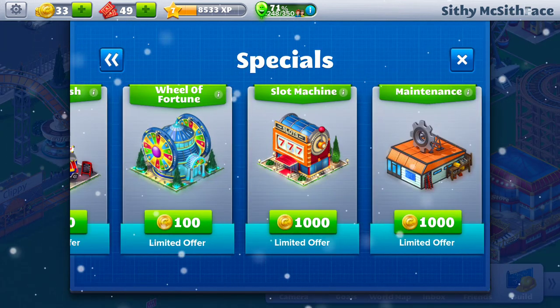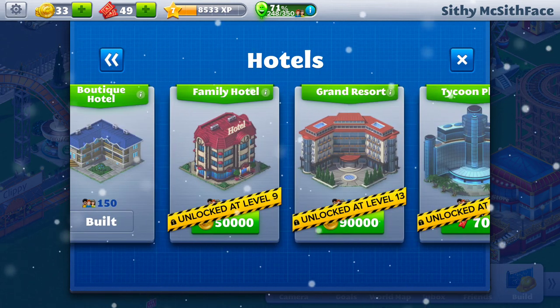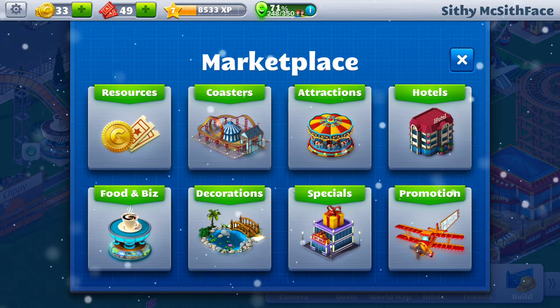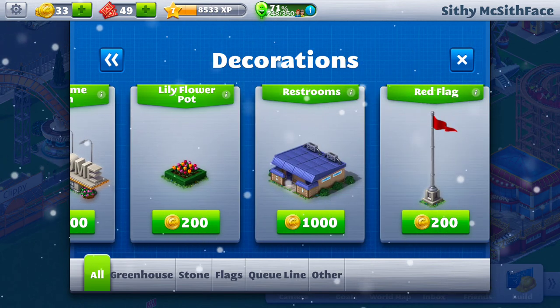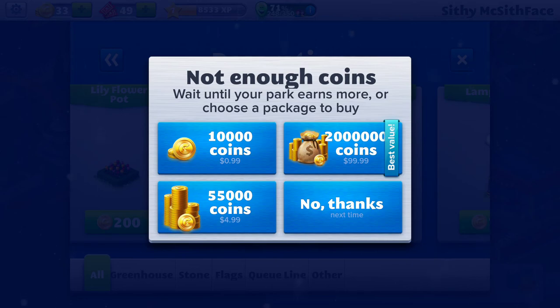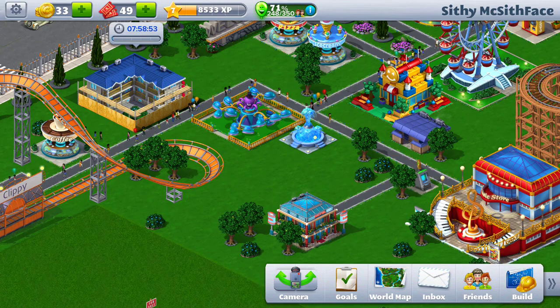You have a maintenance shop as well. Hitting the back button, you can look at hotels — I'm building a boutique, you can build a plaza resort and all of that. For decoration you have trees, shrubs, benches, welcome signs, flower pots, and additional restrooms. I only have 33 coins left so I'll have to leave things as they are for now.